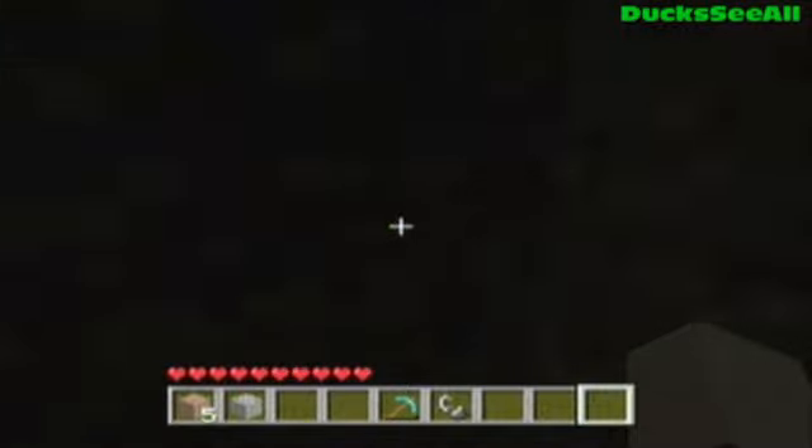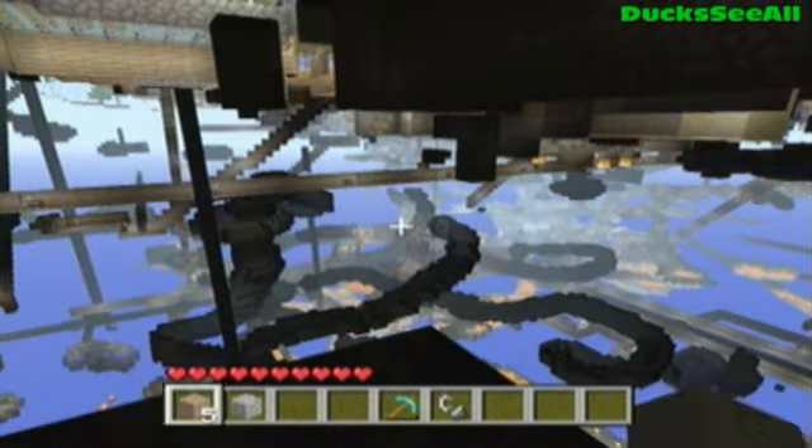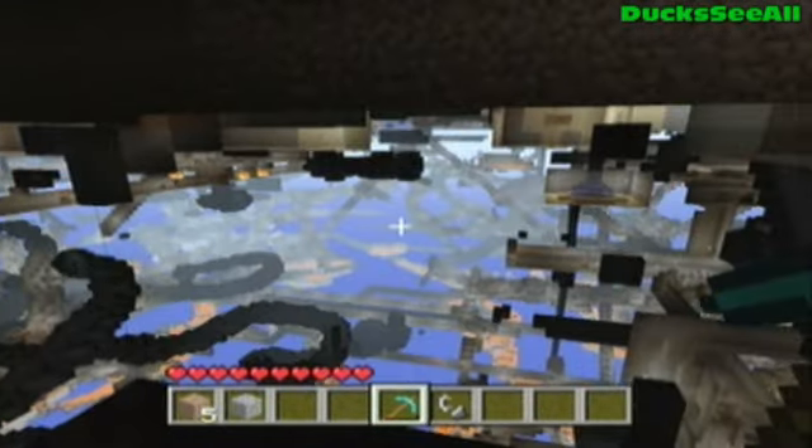And then you're gonna get him to step on it. And it pretty much does this. I guess I was wrong — you actually don't need the flint and steel because you actually don't set off the TNT. It just pushes you into this glitch.